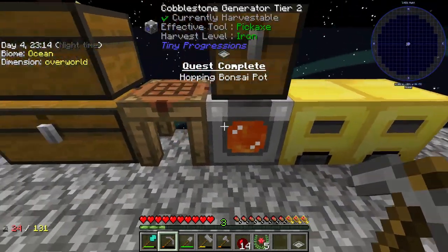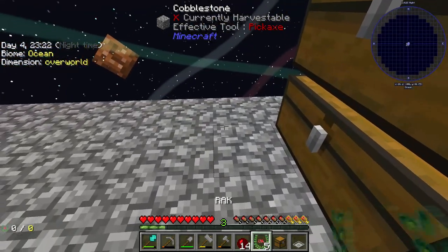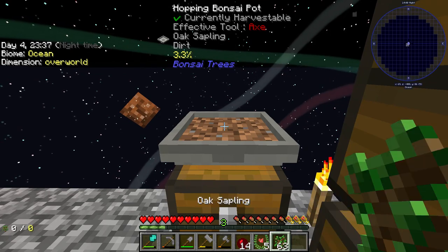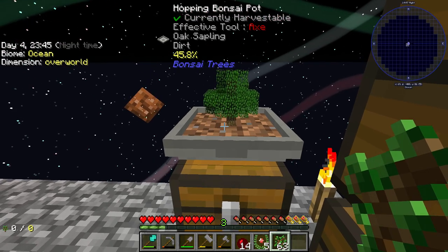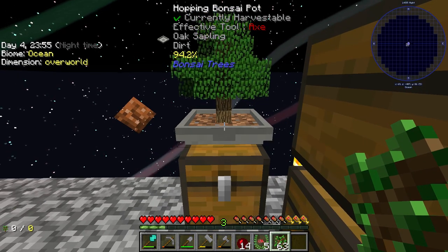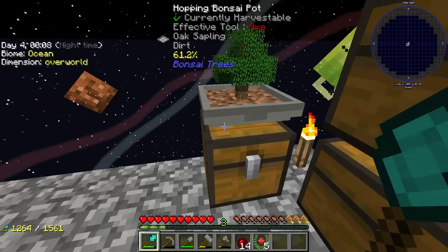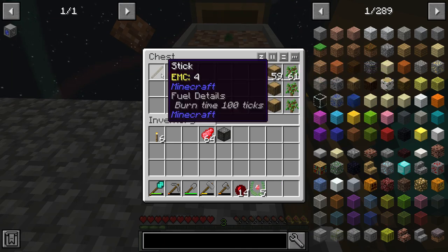If you guys don't know what this does — we can put the bonsai pot on top of a chest, and if we put dirt in here and a sapling in the dirt, this will automatically grow trees of the sapling that you put in. You can see in the tooltip the growth percentage is increasing. It takes a decent amount of time to grow a full tree, and once that tree is fully grown, we get a random reward — saplings, apples, and wood. This is essentially almost like a cobblestone generator but for wood, and probably quite a bit slower.